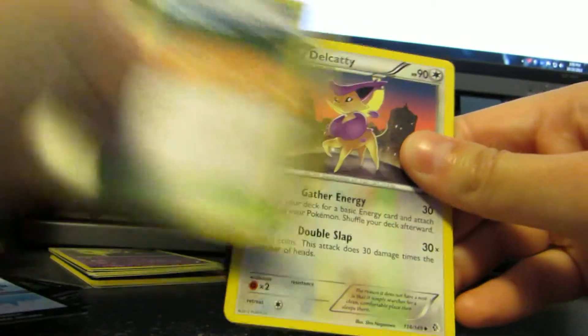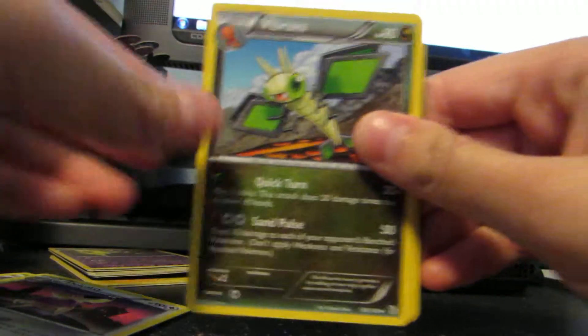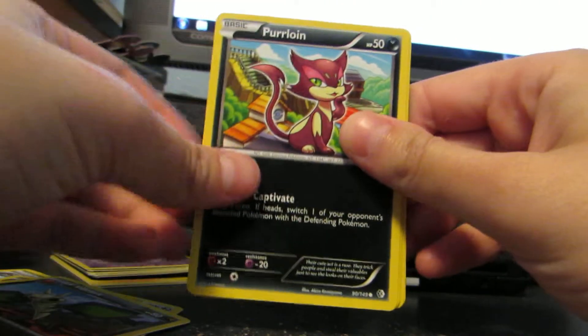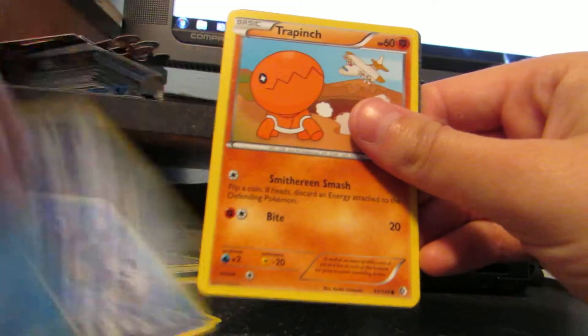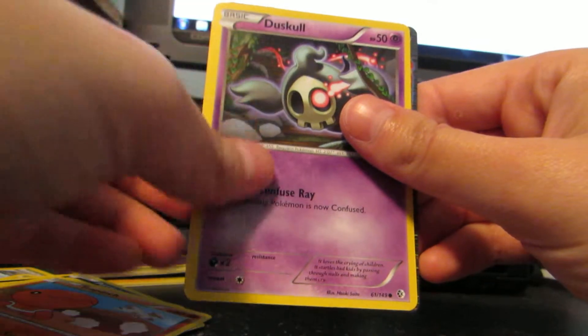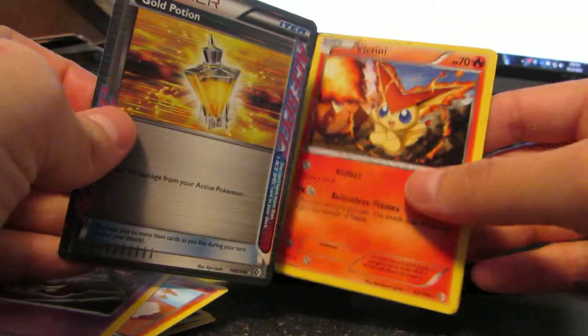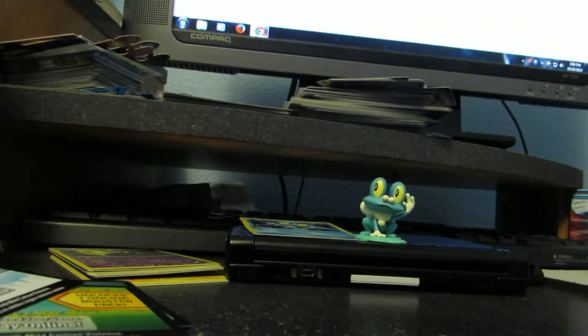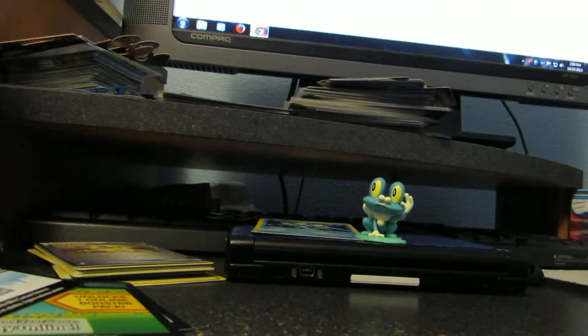So we got Aspertia City Gym, Delcatty, Vibrava, Purrloin, Venipede, Skarmory, Trapinch, Duskull, Gold Potion, Ace Spec, and a Victini. So we got an Ultra Rare in there — well, I don't know what you would call it. Secret Ultra Mega... I don't know.